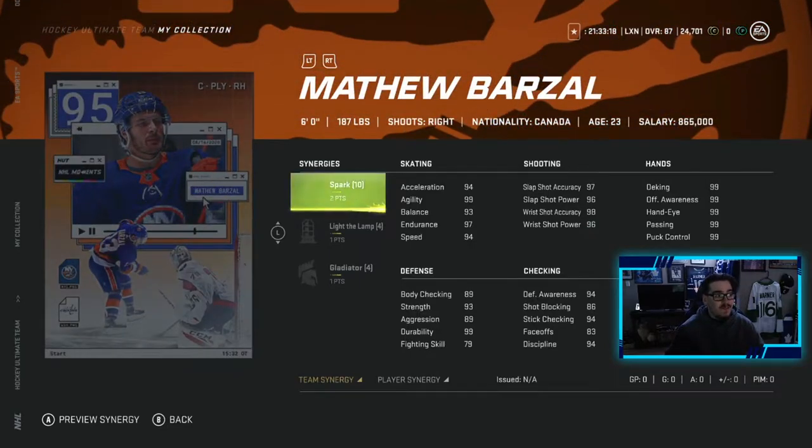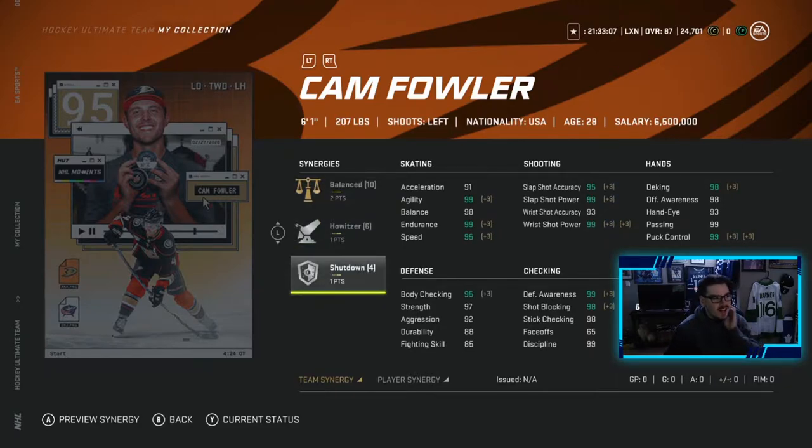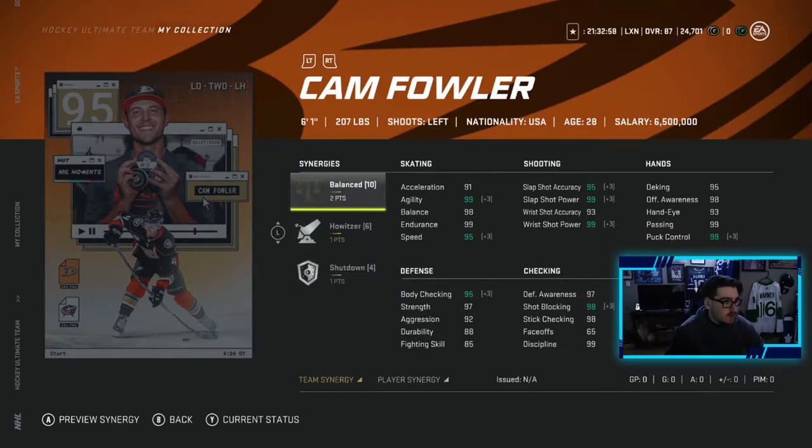You've got a 95 Mathew Barzal with two to Spark, one to Light the Lamp, one to Gladiator — pretty good card. You've got a 95 Cam Fowler with two to Balance, one to Howitzer, and one to Shut Down. This card is actually very good, he has pretty good synergies. I don't have Balance going but Howitzer is really nice, and this card looks amazing even without Balance.